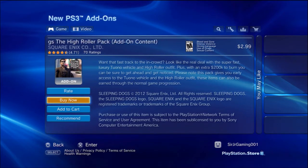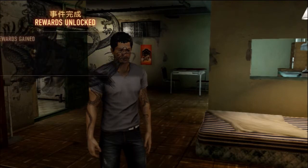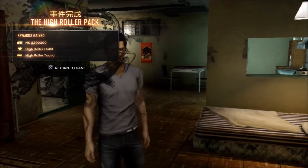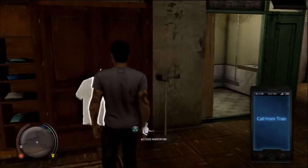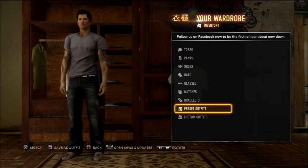With this new look, everyone will know you're a big trouble on the streets of Hong Kong. Once you purchase it, basically what you would do is load your game. As soon as you load your game it'll show you exactly what you received — it'll come up as a reward, just like this. The reward unlock tells you what you unlocked.